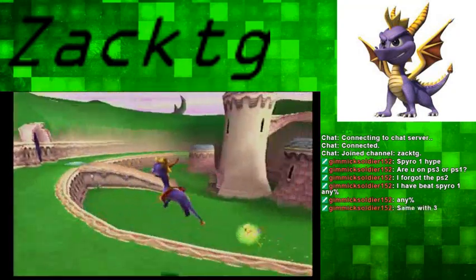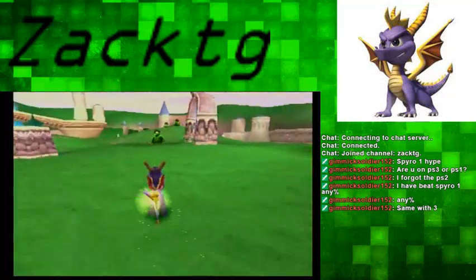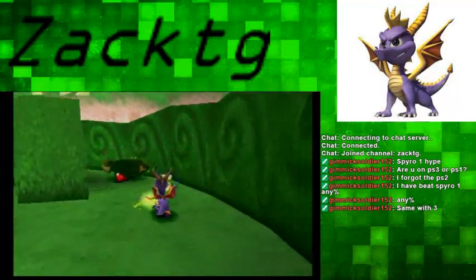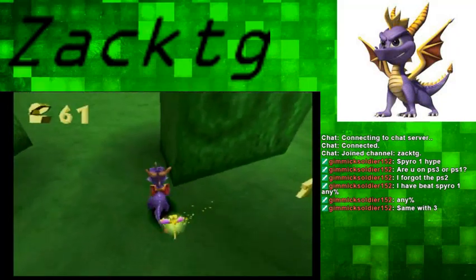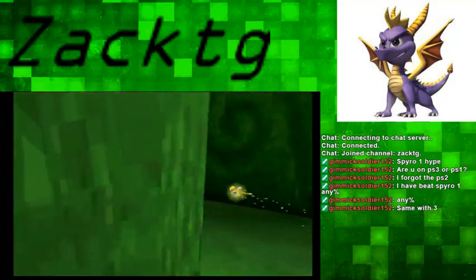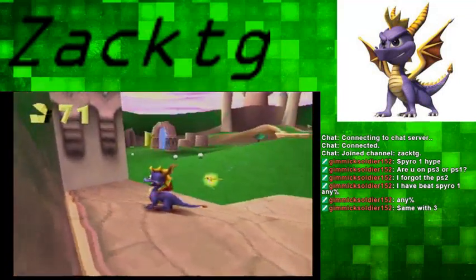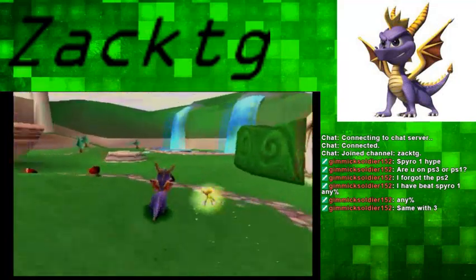I'm going for 120%, which means getting every gem and every dragon in the game. There's also one other collectible I should be getting 100% of, but I'll get to that when it comes. I haven't played Spyro in quite a bit of time, so I'm still getting used to the controls. I find it awkward that I can't control the camera with the right stick — I have to use the R2 and L2 buttons.